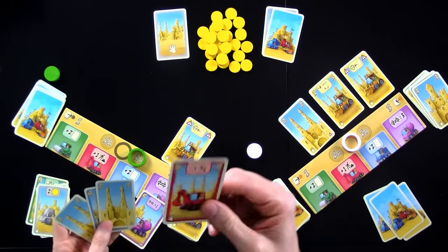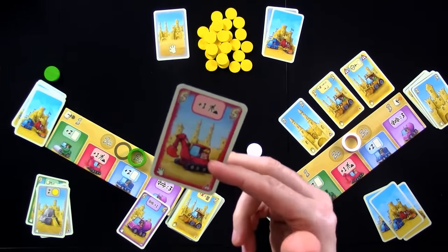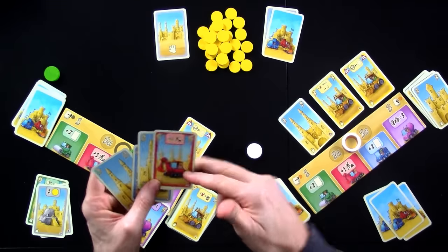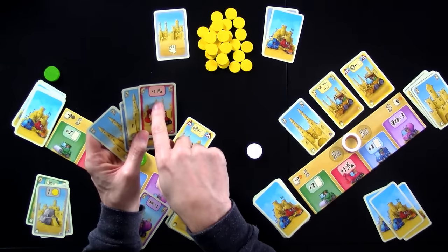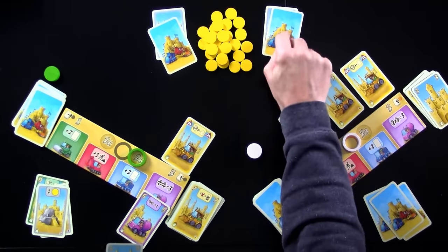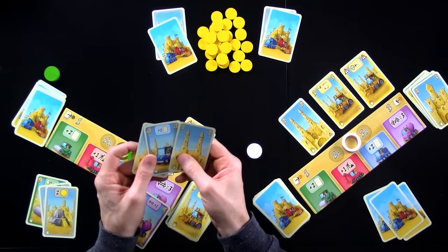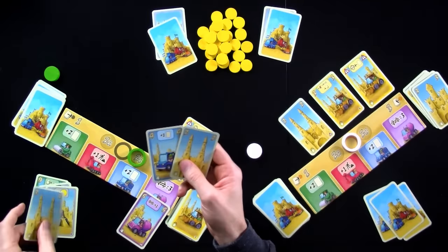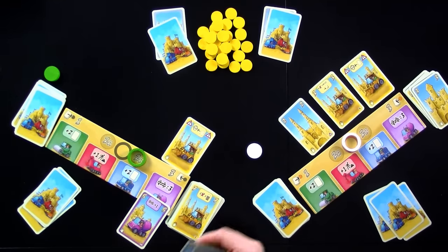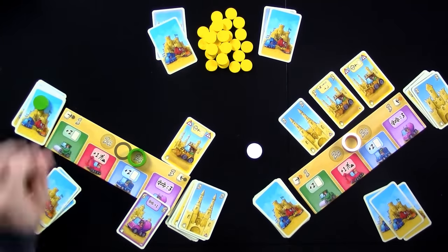I don't think I want this card right now. The ability to build two things is going to be good later in the game — once I've built up a strong engine, I could get tons of money and build multiple things to speed up. I think this is the card I'm going to jettison and give to Jen. At the end of my turn I can only keep four — these others get discarded. That was my turn. I am done — I'm building for the long game.